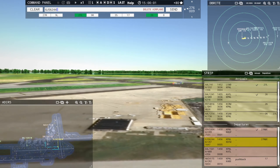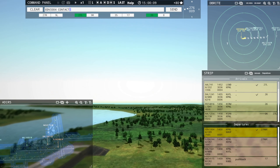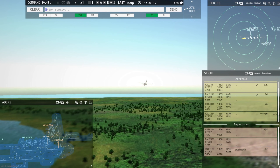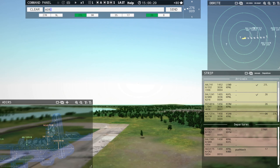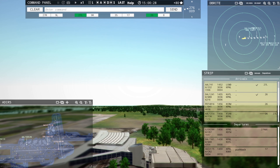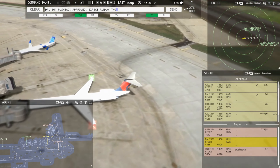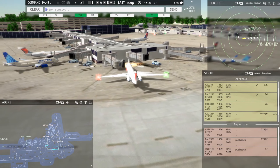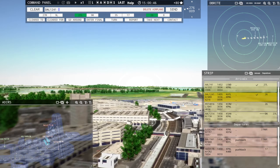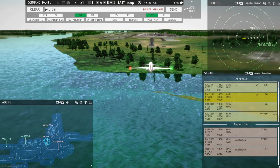Lindbergh 6244, runway 27 right, line up and wait. Endeavor 3304, contact Philadelphia departure on 124.35, good afternoon. Air Wisconsin 41901 inbound, enter final runway 27 left. Delta 1561, pushback approved, expect runway 27 right at Echo. We got this one coming in on 26 — an MD88.